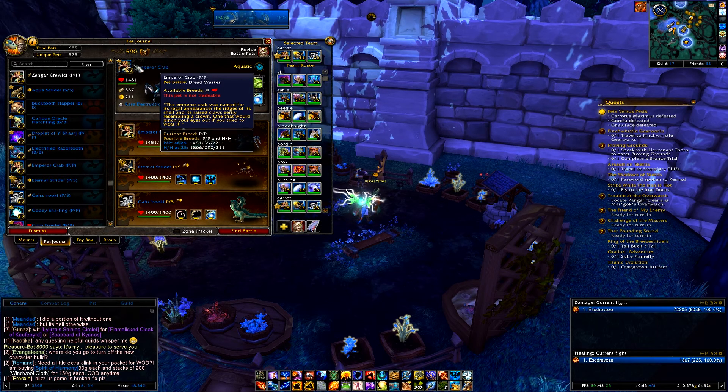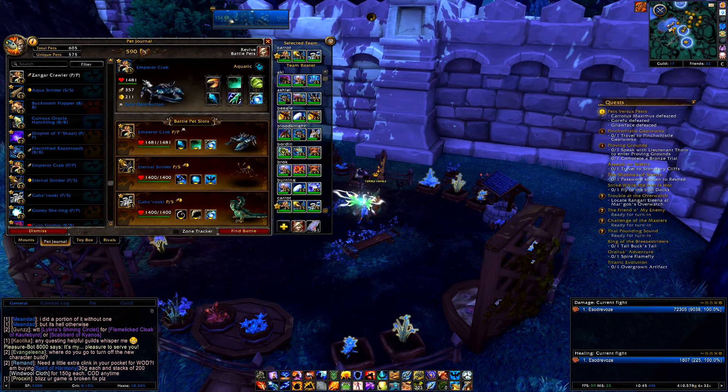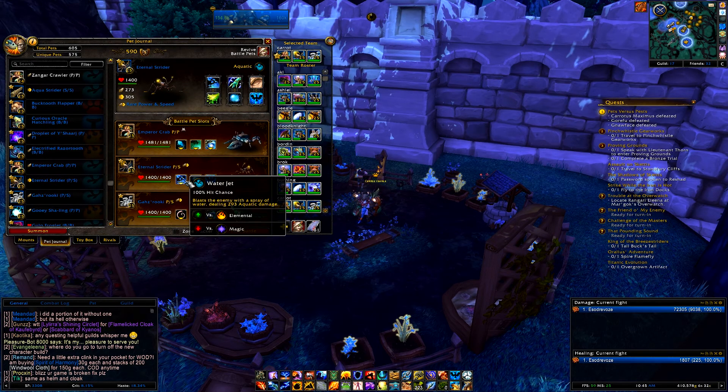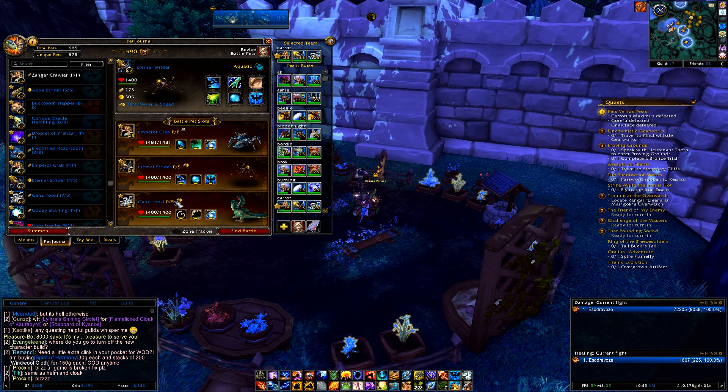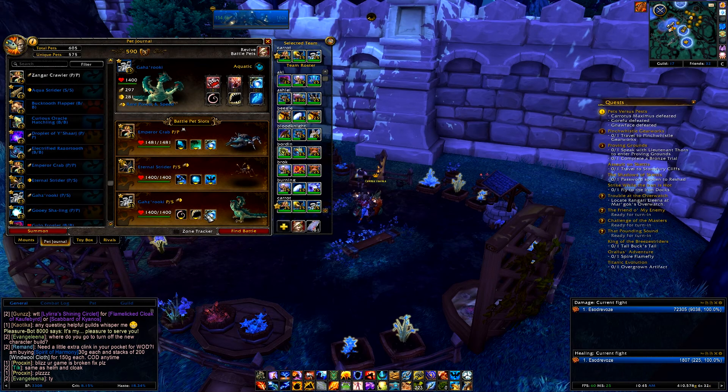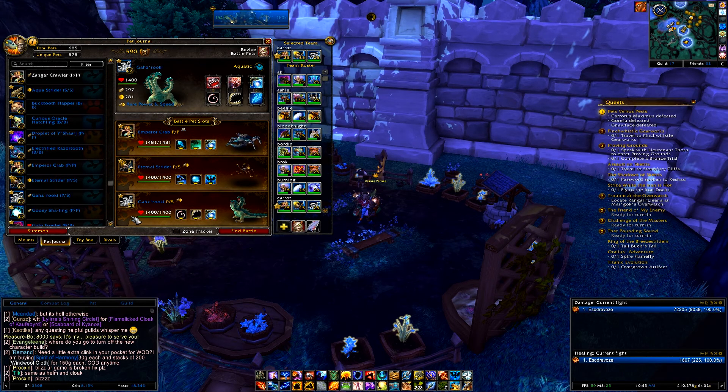So I went with a crab, and any crab will do. I have the Emperor Double Power Crab, just to get a little bit of extra damage on him. And I have Renewing Mist, Whirlpool, and go ahead and throw Surge in there, just in case you need to swap back to him.